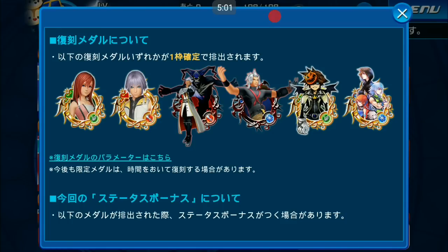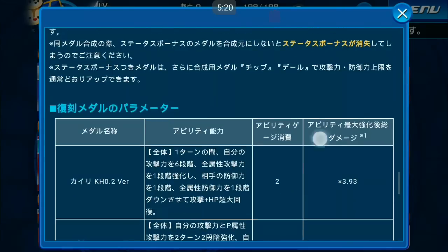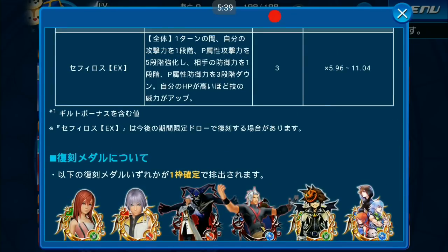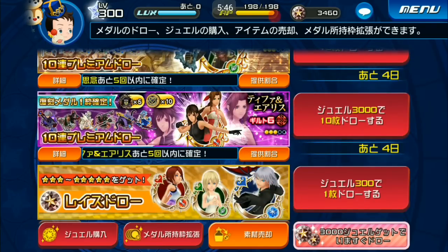This is the reprint I anticipated. The reprint medals include Kairi 0.2, Riku 0.2, Ansem SP, Terra-Xehanort, Halloweentown Sora Illustrated, and Key Art #1. So far the best ones are Kairi 0.2, Ansem SP, and Terra-Xehanort. Terra-Xehanort is plus three Magic Attack — not amazing but still usable.